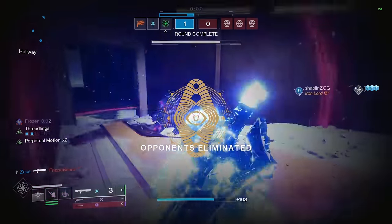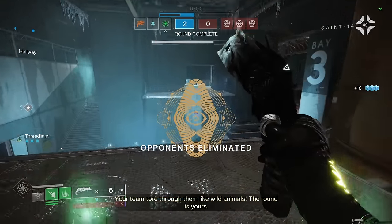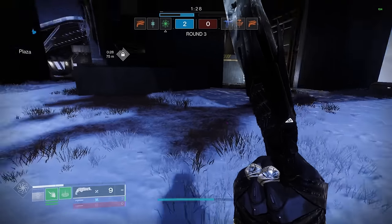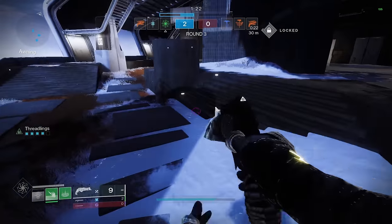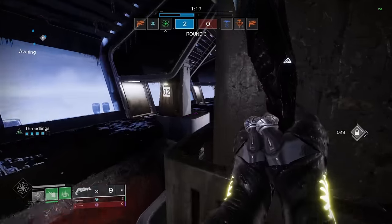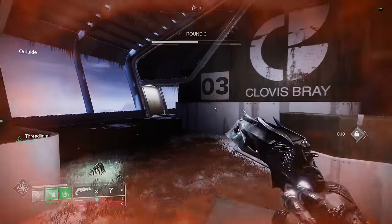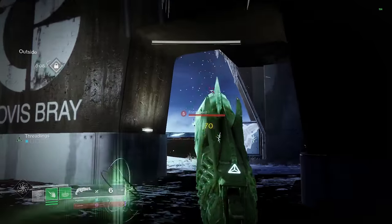The biggest counters to Brood Weaver — freezing and suspending — honestly aren't much of an issue as long as you play primary ranges. Those abilities require you to be close to the target, so playing primary ranges mostly keeps you safe. The only things I'd really worry about are a Strand Hunter flying in at you or Conditional Finality, but most other threats you can avoid if you position correctly.